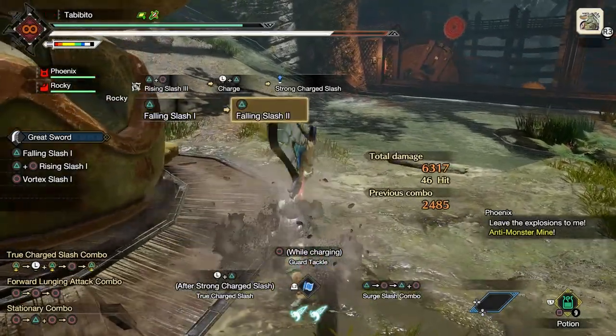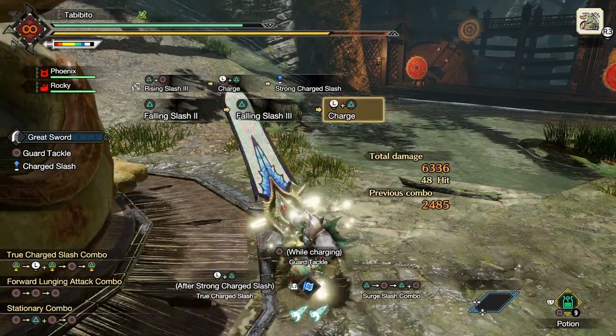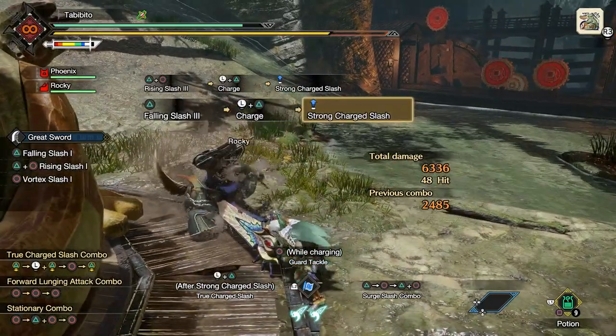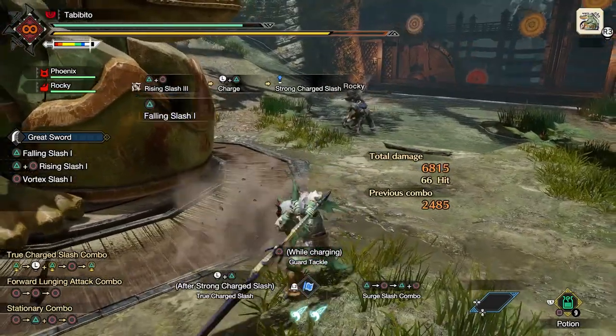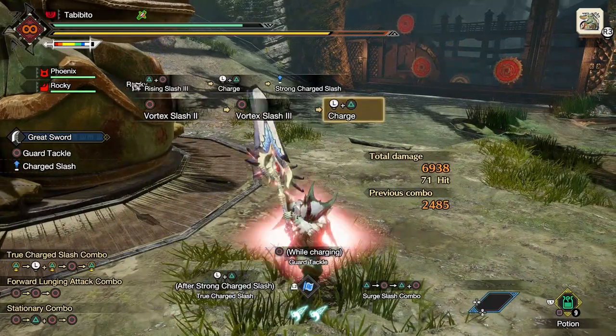On top of that, the Vortex Slash also has one more useful trait. While a Falling Slash has a fixed direction, you can actually change the direction of an attack performed after a Vortex Slash by up to 90 degrees. This is great against moving monsters or in case you need to adjust your aim.